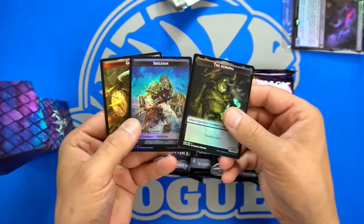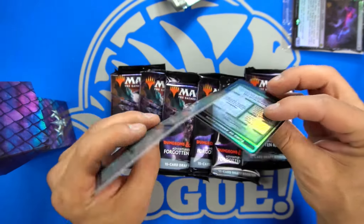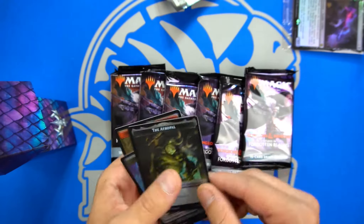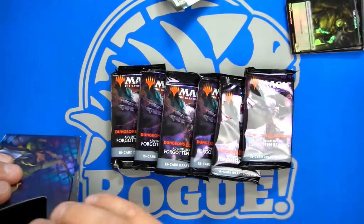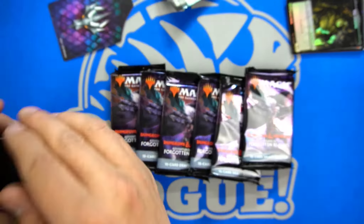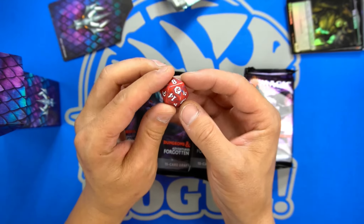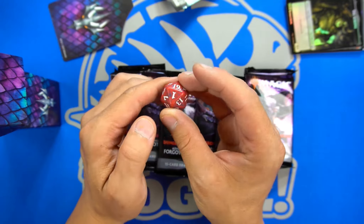Then you get a couple of tokens — they're cool, and they have the dungeons on the back of them. They're foily as well. Foily tokens in the pre-release, that's cool. And then your regular divider, which is actually kind of cool. And on the bottom we've got a random D20, which actually looks pretty cool.